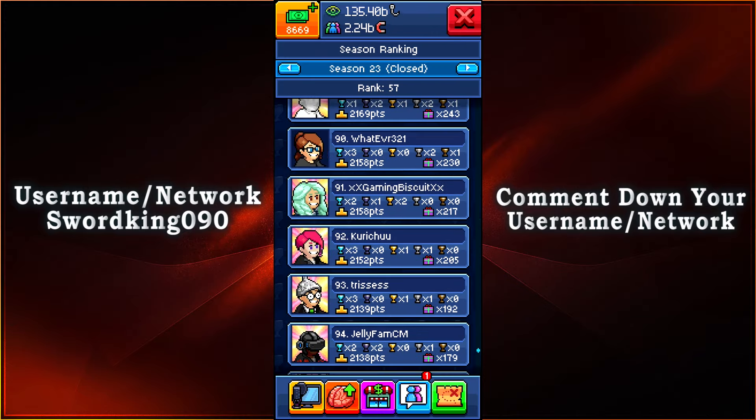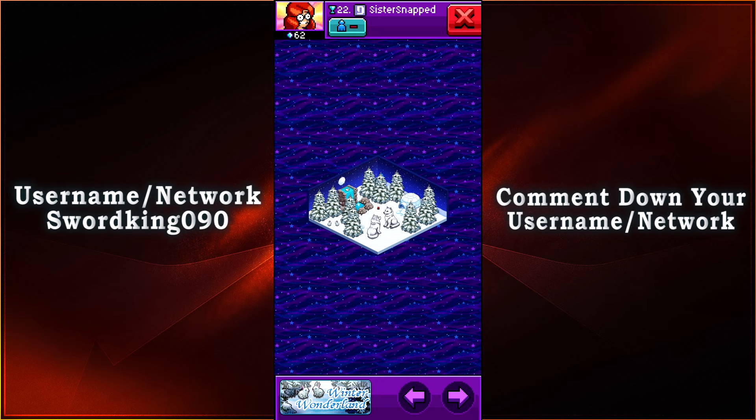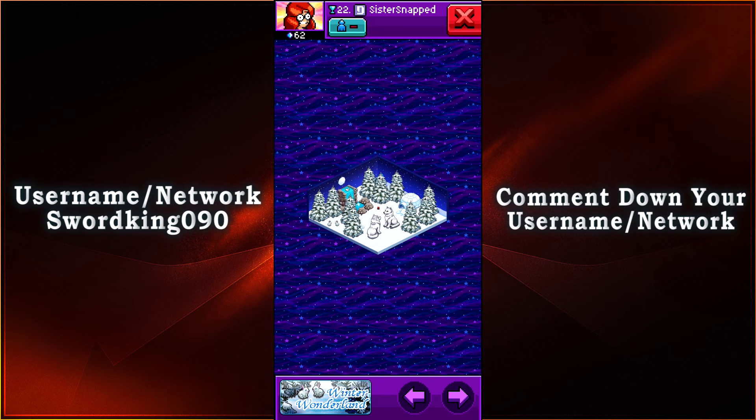But we do have some honorable mentions here. In 76th place we have Sister Snapped, obtaining 2 of the Diamond Trophies and 3 of the Obsidian Trophies with 2,376 points in total. And the top ranking room that we've had here was the Winter Wonderland.